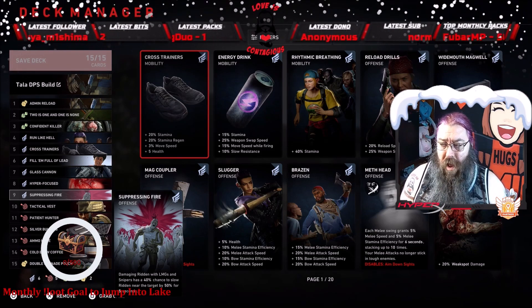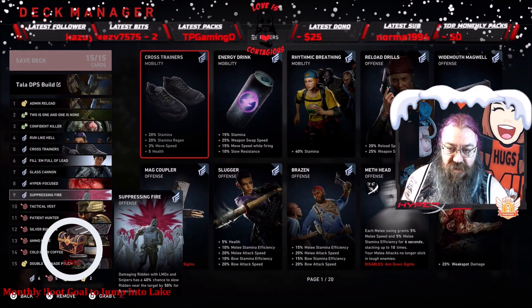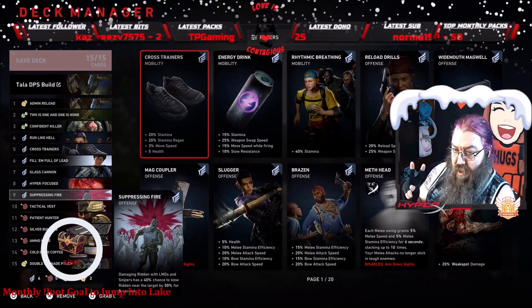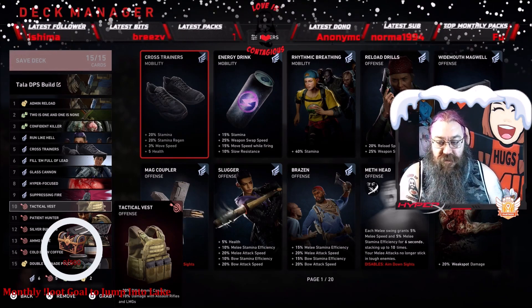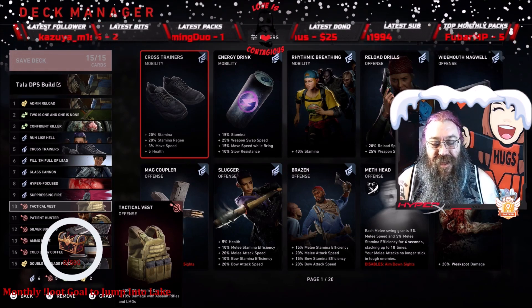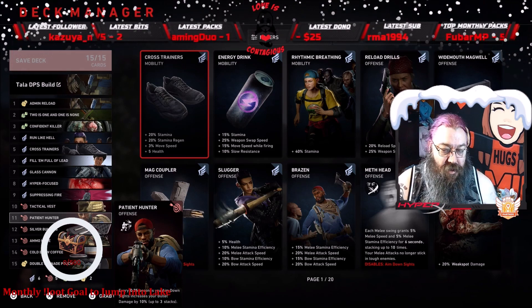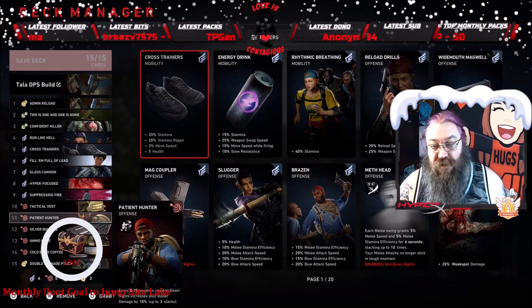I do mix up my second gun depending on what I find in the warped chests that Tala produces every map. If I find the SMG, the sniper, the Damnation, or something like that, I'll use it as my secondary — but I always have at least one LMG. Tactical Vest gives me 30 percent more rifle ammo capacity, including LMGs, plus 10 percent more damage for assault rifles and LMGs. Patient Hunter increases bullet damage when I aim down sights — I can get three stacks, one per 0.75 seconds, so after two and a half seconds I've got 30 more damage when ADSing.